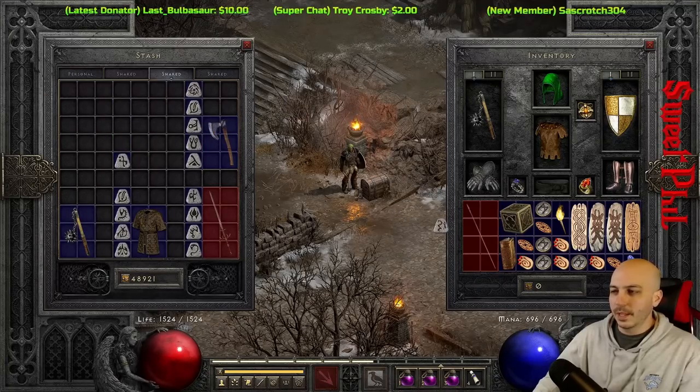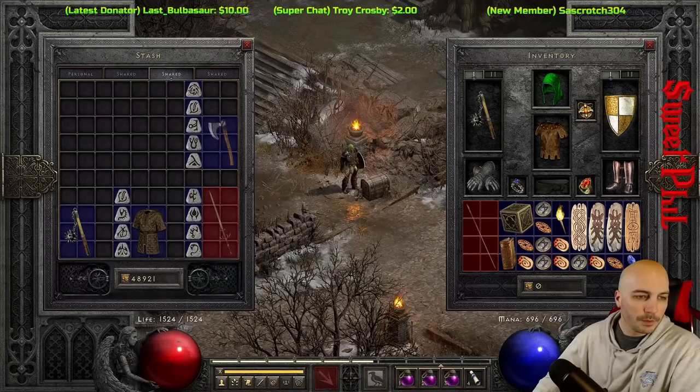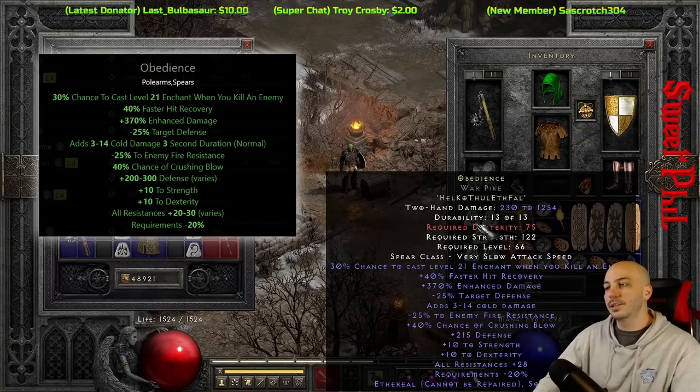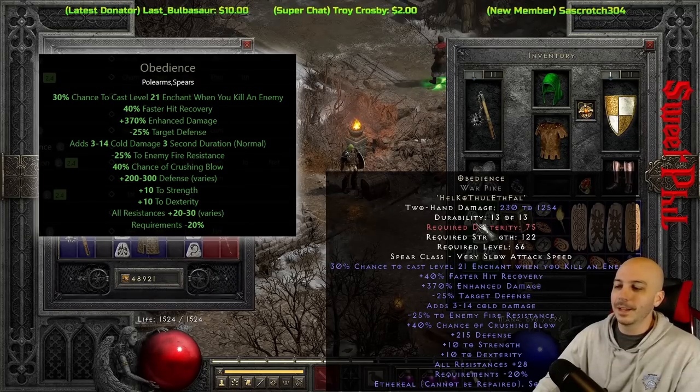Hel, Ko, Thul, Eth, Fal — done. It always rolls with 370 enhanced damage and the resistance varies from 20 to 30. We got 28 on the resistance — not mega crucial but higher is better than lower.